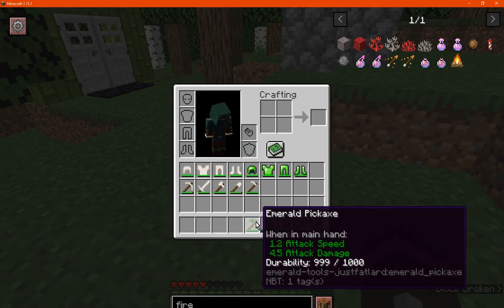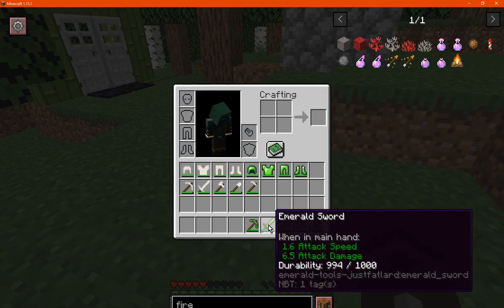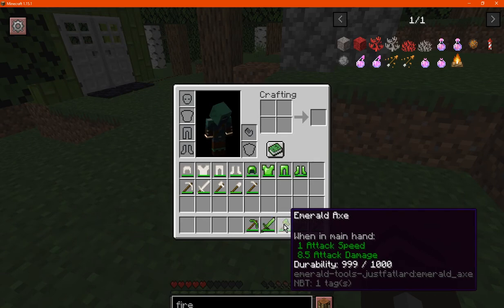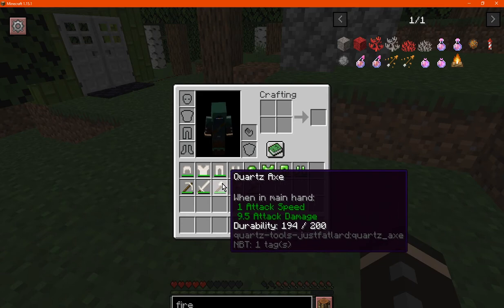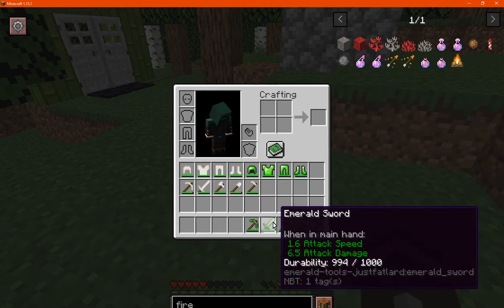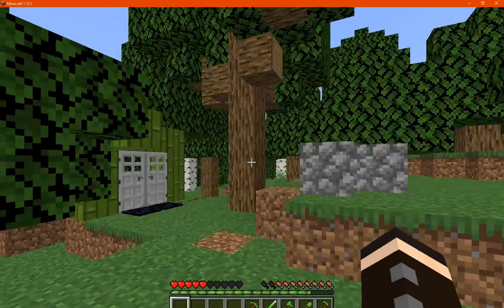The tools have 1000 durability, and the sword and axe have above-iron attack damage. The emerald one obviously isn't as great as the quartz, but you're getting much more out of the durability.